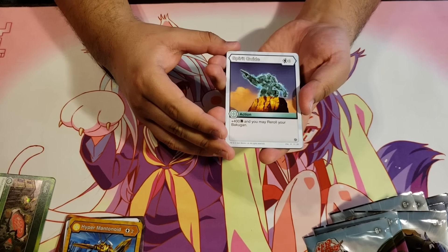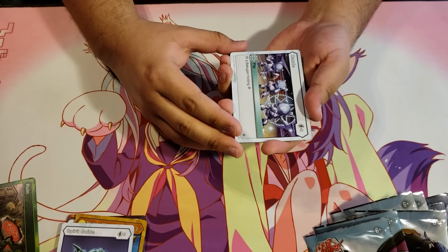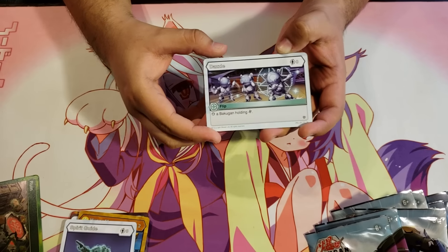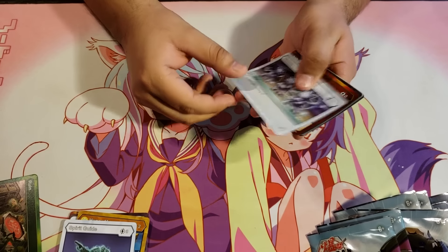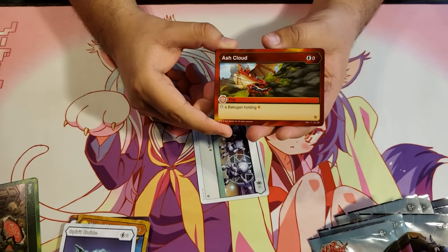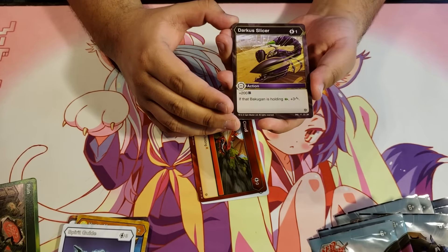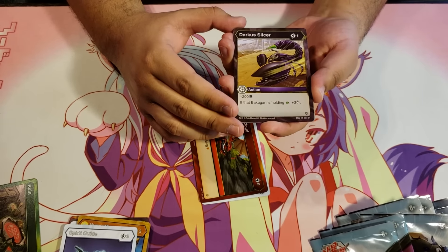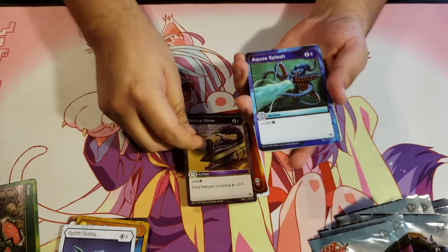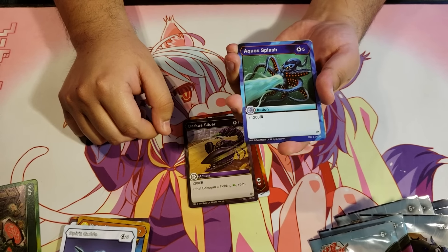Spirit Guide for 3 energy, plus 400B, and you may re-roll your Bakugan. Dazzle — stop Bakugan holding a Helix. Ash Cloud — stop Bakugan holding a shield. Darkest Slicer for 1 energy, plus 200B — if that Bakugan is holding a green fist, plus 3 damage. Aqua Splash for 5 energy, plus 1200B.